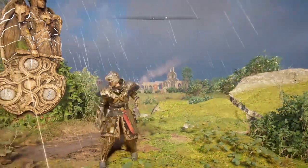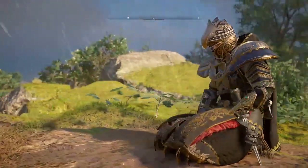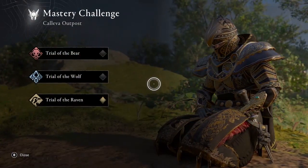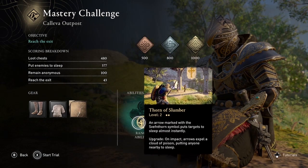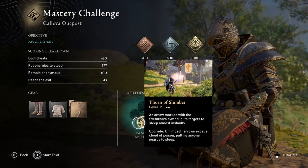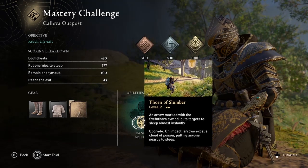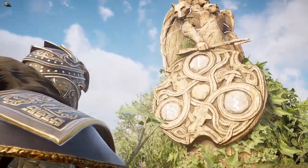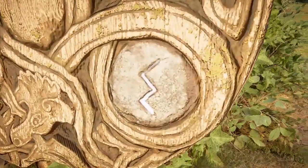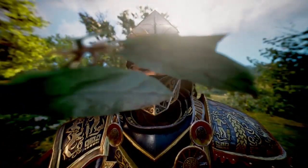Welcome to Assassin's Creed Valhalla. Amber here with a guide for the Mastery Challenge at Khaliva Outpost, the Trial of the Raven. And if you managed to put all the guards to sleep using the Thorn of Slumber but still didn't get the gold medal, don't worry, I'll show you the last step to get a perfect score on this trial. For walkthroughs of the other trials, see my playlist linked on screen and in the description below.